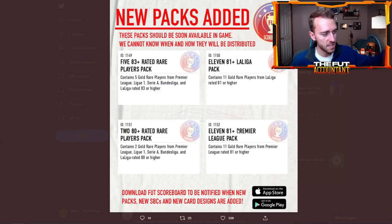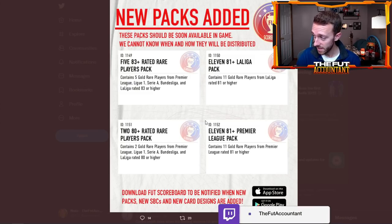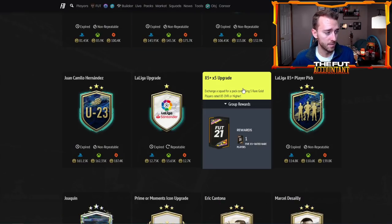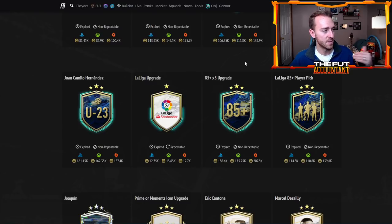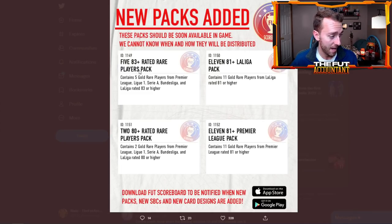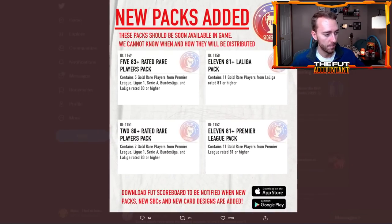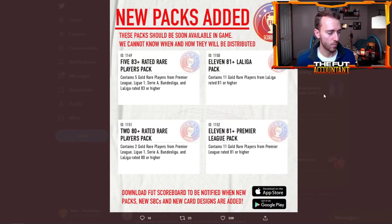Some of these packs might drop during the actual team of the season promo itself. Maybe they'll release them before and during the specific week a certain league is released during TOTS. Looking back to last year, there was an 85-plus times five upgrade during La Liga TOTS. I wouldn't be surprised if the 83-plus times five, 80-plus times two, or 85-plus times five is a recurring SBC throughout all the weeks of team of the season — and also before team of the season.